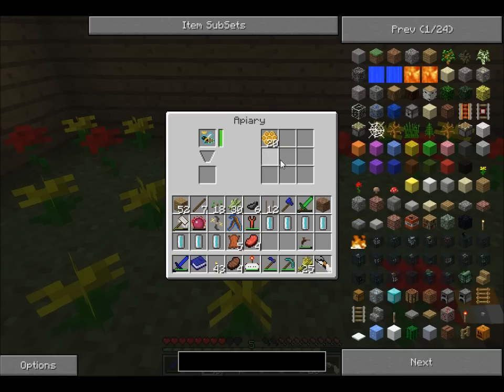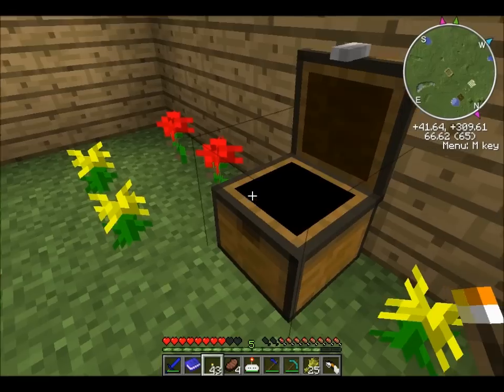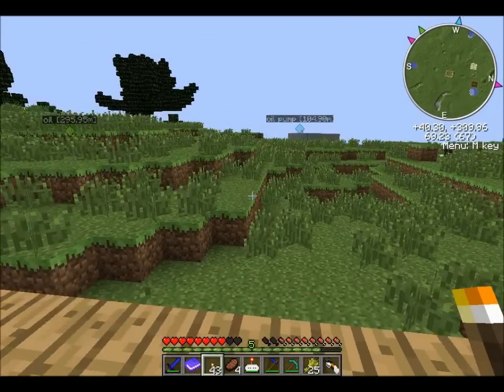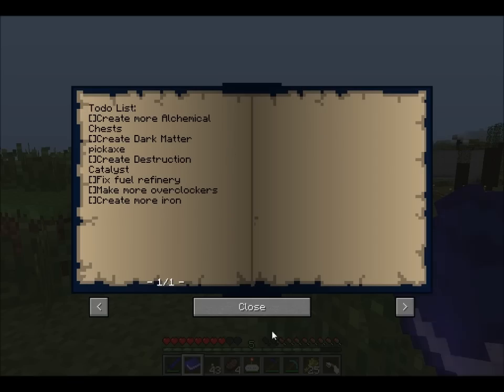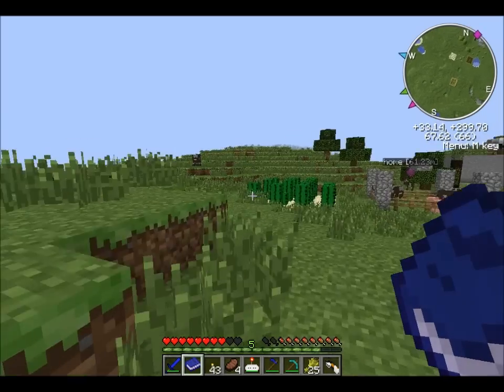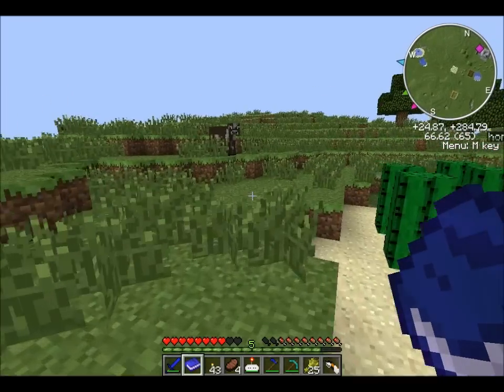Let me check in here — I also tossed a chest down to put all this into. I need to go cook that up though. I farmed my cows and whatever. So today I think my first goal is to create a few more alchemical chests. I'm starting to need them, so I'm going to go make them soon.